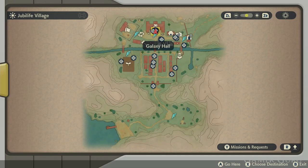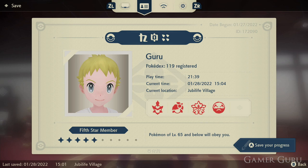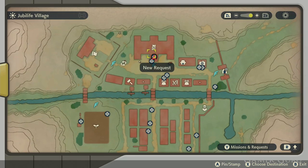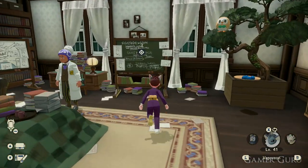The first thing we need is to have at least a five star ranking. We must have also completed the coastlands part of the story. If we have those two requirements and we go to the board behind the professor in Jubilife Village headquarters, there should be a request called The Seas Legend.